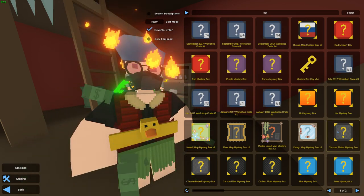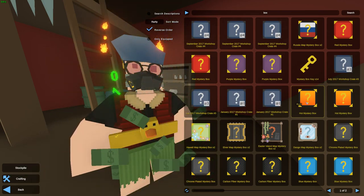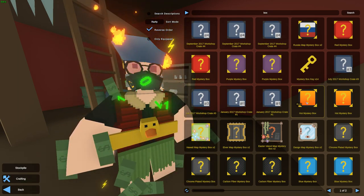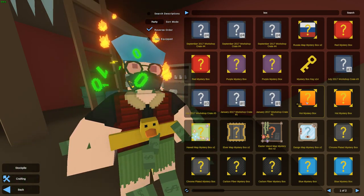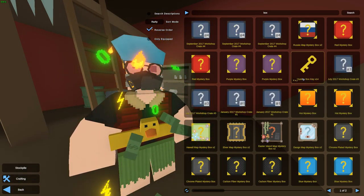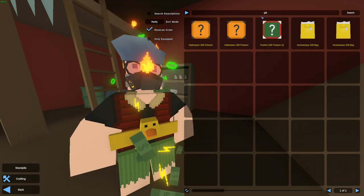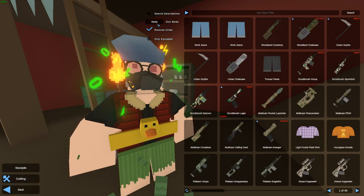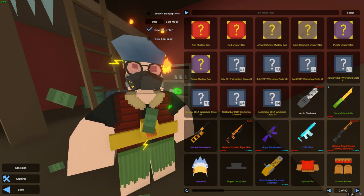As you guys may see, I have every single box in the game that we're going to open. This time we're going to open two of each. Last time there wasn't every single box — there was no Easter Island or Elver. I think there are around 40 cases in total because some of them need a key and some don't. We also have all of the gift presents — the Halloween ones, the Festive gift, all of them. Okay, we have every single one. These are what we're going to open, so let's just start.